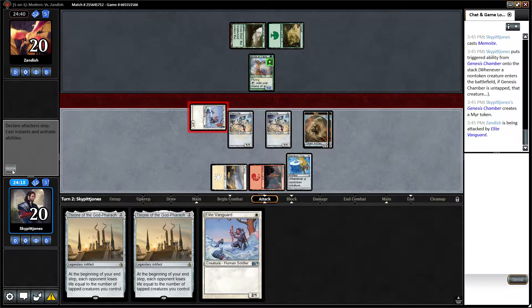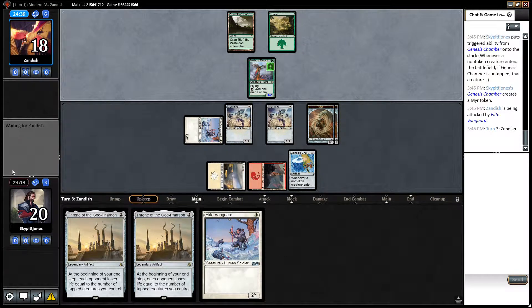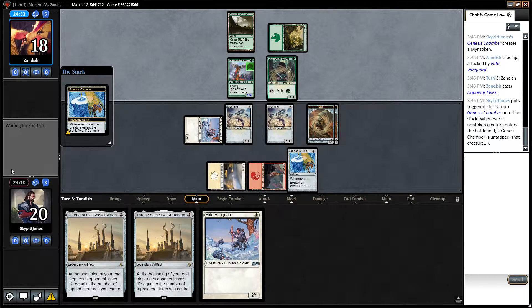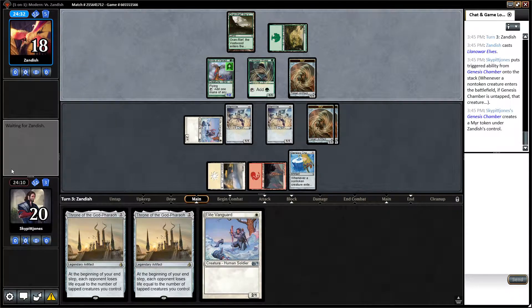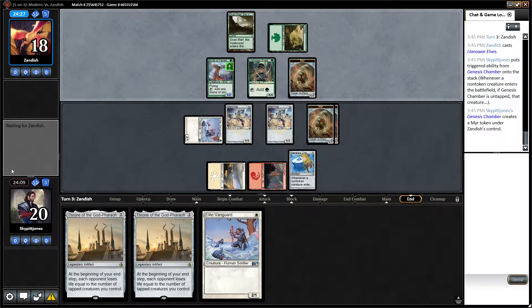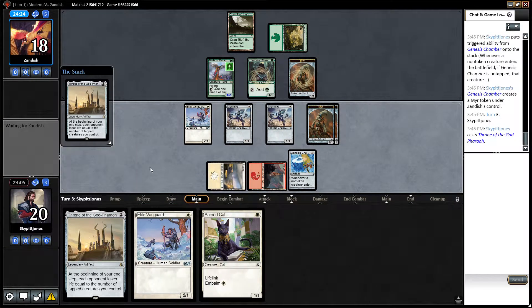Let's see what our opponent does. He plays a land and a Warcraft Elf — some more ramp — and gets himself a Murkfiend Liege. We respond by playing Throne of the God-Pharaoh.